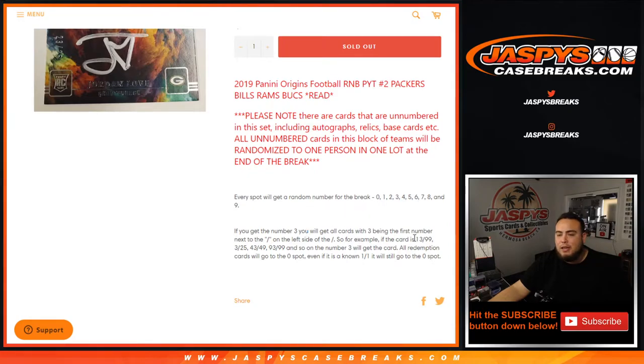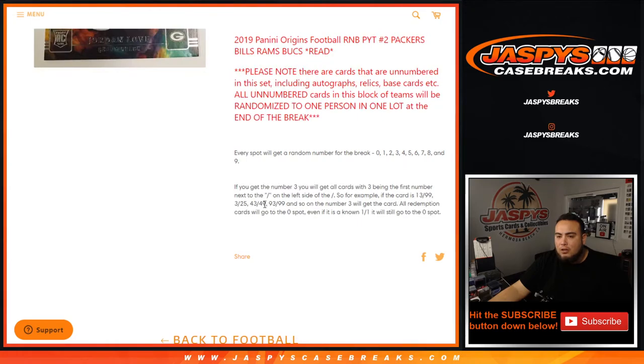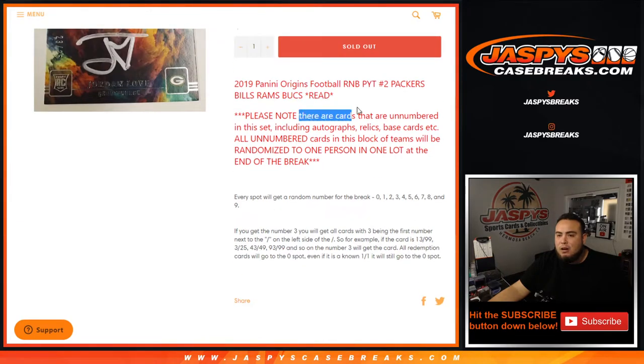So for example, if we hit something from these four teams above — say three out of 25 — well, block three would get that. Also 43 out of 49, 93 out of 99, and so on. Number three will get that block of cards. All redemption cards will go to spot zero, even if we know it's a one-of-one. Please note there are unnumbered cards in this set, including some autographs, relics, and base cards.